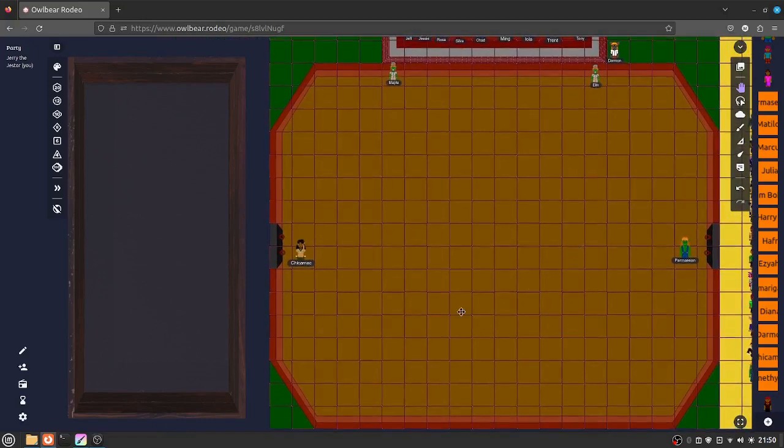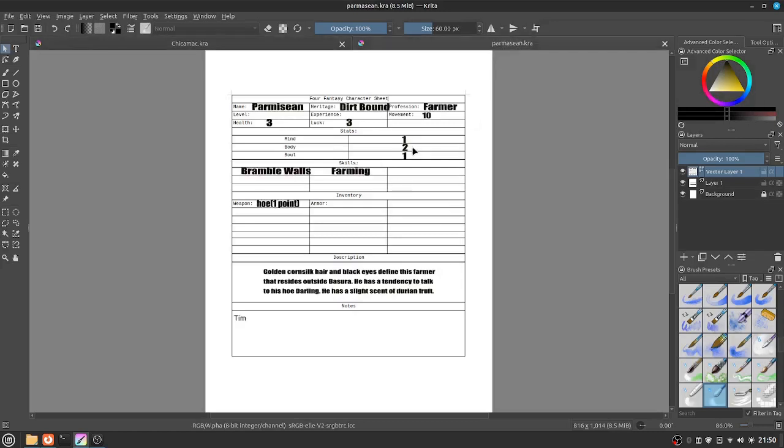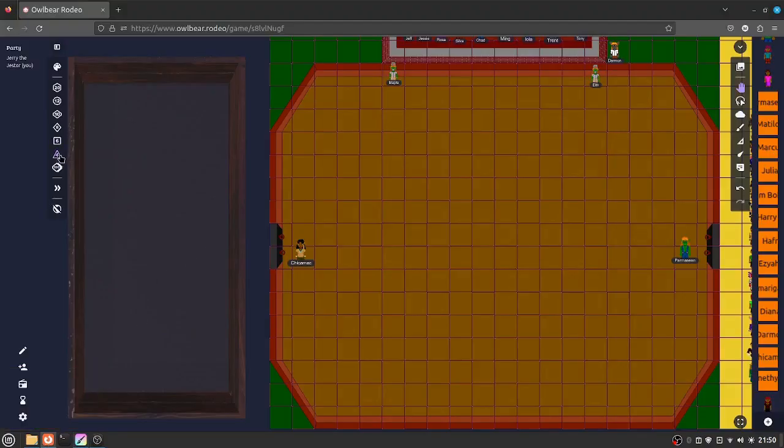They do the usual telling of the rules and what's going to happen. First, as last time, we got to roll 2d4 plus their body. And if I'm not mistaken, Chickamac has one body, but Parmesan has two. That's the first one we got from that. Anyway, we're going to go roll the dice.